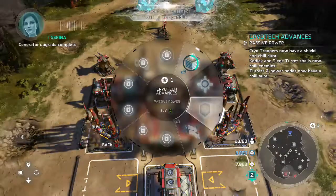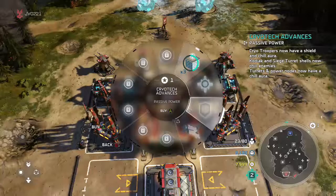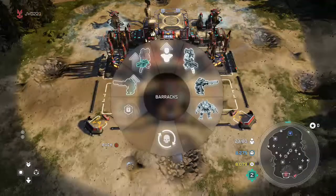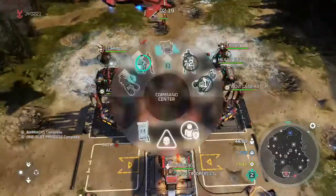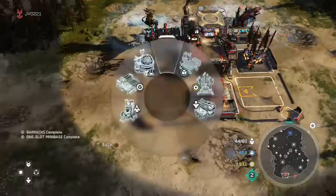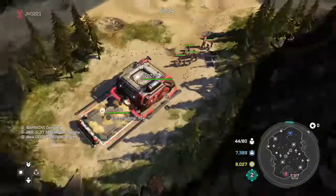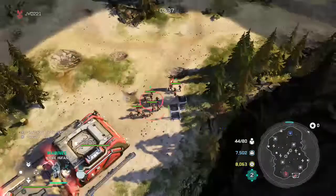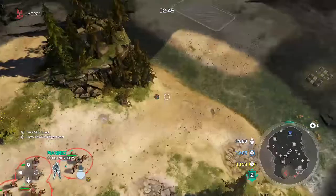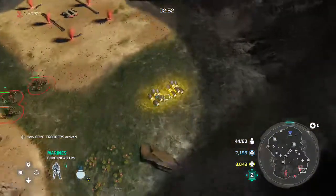We also get Cryo-Tech Advances. Cryo-Troopers now have a shield and chill aura. Kodiak and Cheese Turret shells now chill enemies. Turrets and Power Nodes have a chill aura. Because I built a barracks, our flamethrowers have been replaced with Cryo-Troopers. And these guys are tiny little badasses. I do not recommend making your army purely out of Cryo units because they do not do much damage. They won't kill units — they will freeze them. There are some things we can do to get insane burst damage out of frozen units, which we'll go over later. They're best used as support units to freeze up the units so that your other damage dealers can shine.